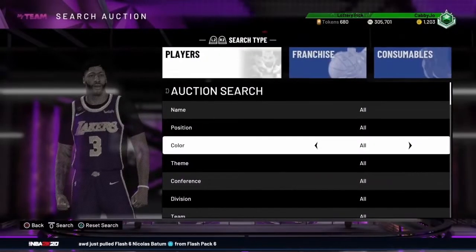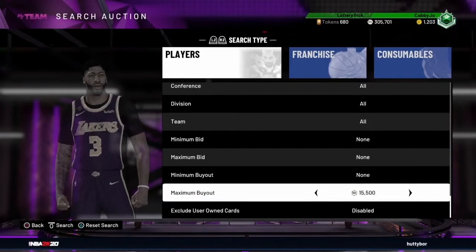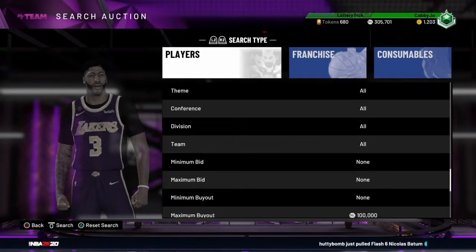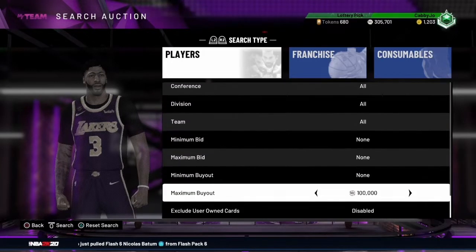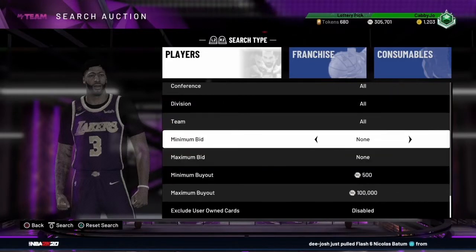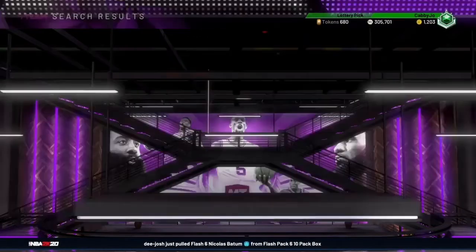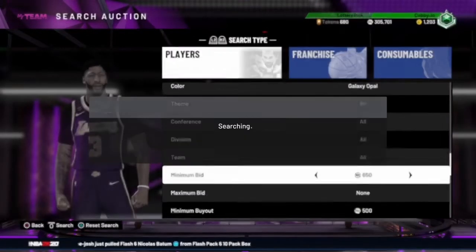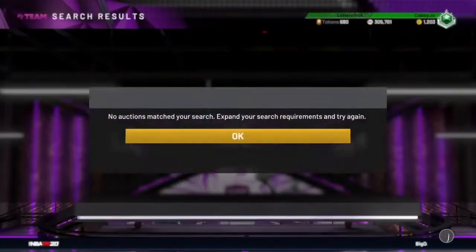The first snipe filter is the Galaxy Opal filter. This filter works with any position — whether you want to add the card to your squad or just make profit. Put the color to Galaxy Opal and set the maximum buyout to 100k. This works for any position; for example, you could try to snipe Yao Ming by putting the minimum buyout at 500 and moving the minimum bid up 50 every time.